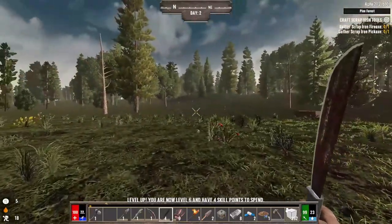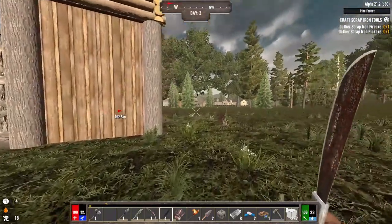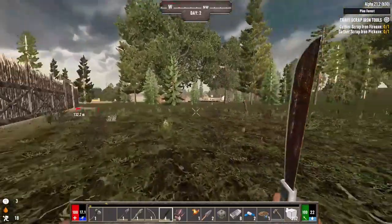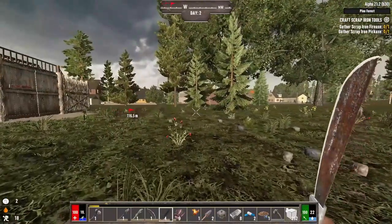I did put points into bladed weapons, so no knuckles for me even though it's so much more stamina efficient. Let's make a little dash toward that marker — yes, it's on a body of water. That's our goal right now. I gotta fill up my clay bowls and start cooking them, lest I dry out, shrivel up, and die.